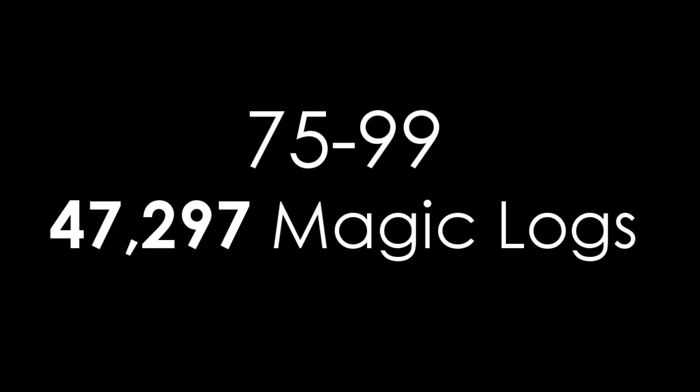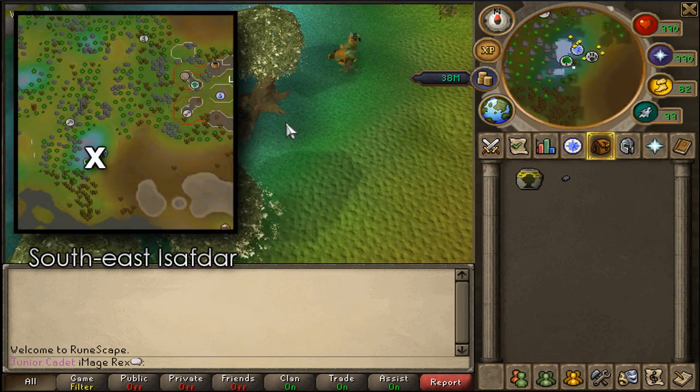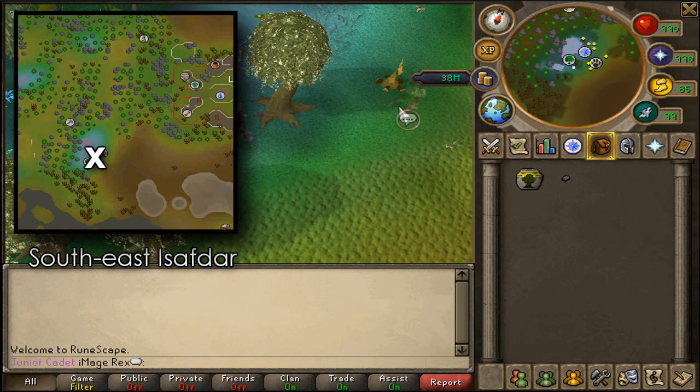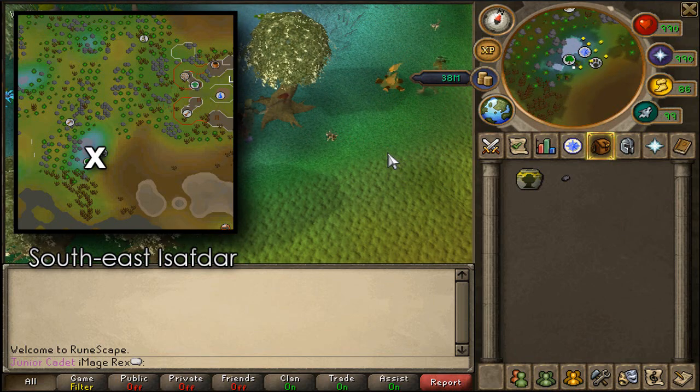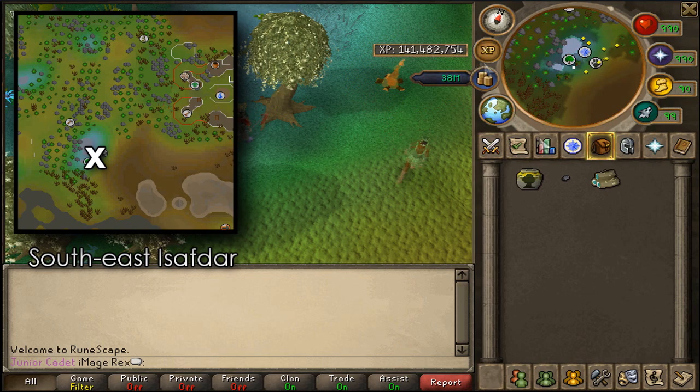Another way to train to 99 woodcutting is cutting magic logs from level 75 to 99. That's on the slow end and could take up to 4 months, but the good news is you can make over 70 million GP in profit.